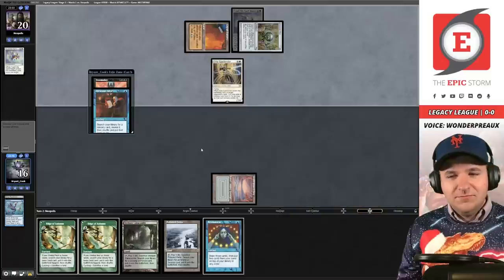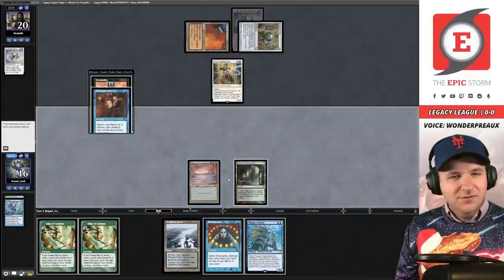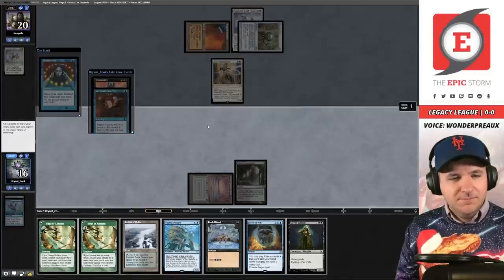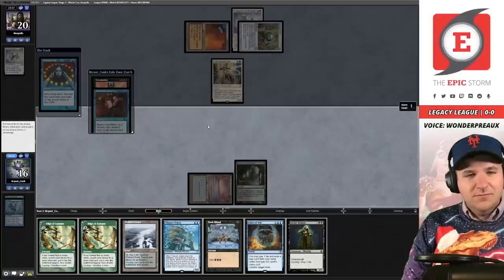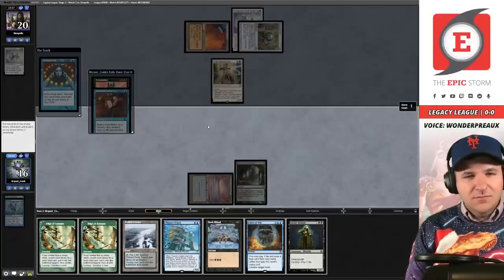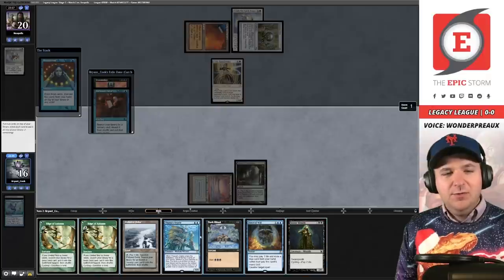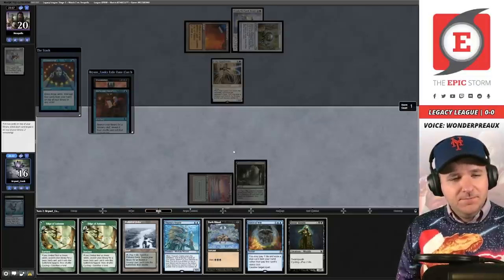We find the Oracle and cast Brainstorm. This is a small thing — you did play the correct land here. You want to crack fetches with Underground Sea since we committed to that already, because the ability to get a basic in the face of Archon using the Delta is important. We have three mana so we're pretty close to winning. We put back Edge and Street Wraith, pitching Oracle — this decklist has two copies of Thassa's Oracle so that gives us protection. We want a Force-protected kill for next turn and just need to redraw one of the two cyclers.